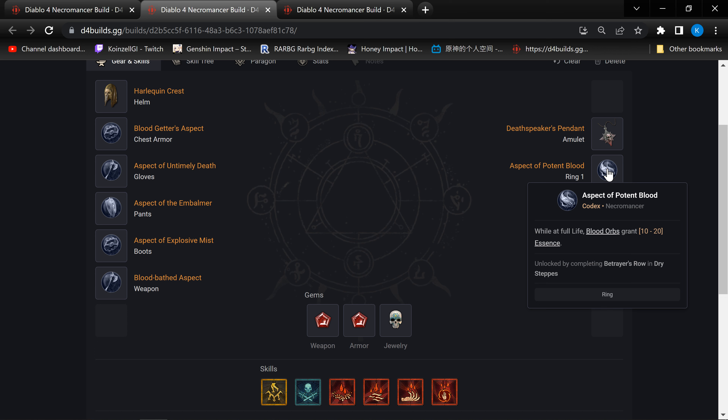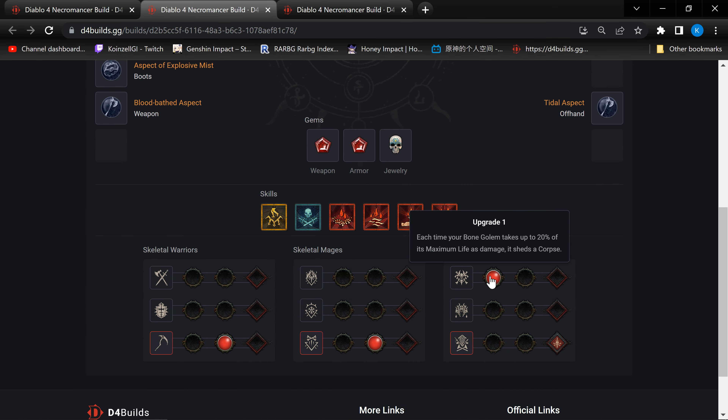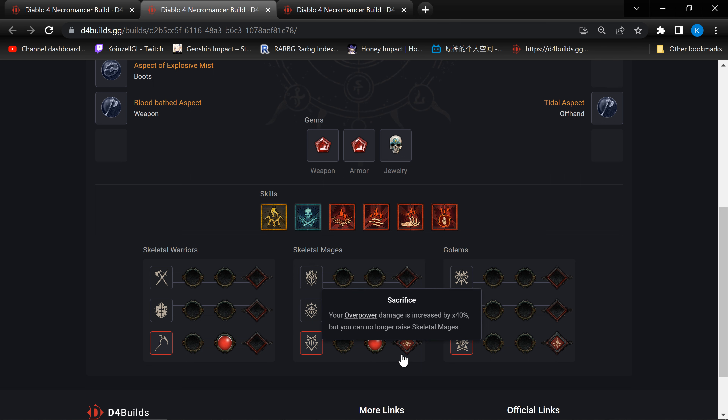More importantly, because Blood Orbs from the Paragon Board fortify you as well, it means that you get very high fortifying right off the bat, or at least between spamming and completely draining your essence. You'll still get fortified earlier than if you were using a Golem. Now, we do lose out the ability to taunt and also to generate more corpses. But it's still not so bad, because we still have 6 Skeletal Warriors here with 15% chance for each of them to grab a corpse. And you have Boomish here leaving behind the corpse and fortifying you for 11% of your base life.